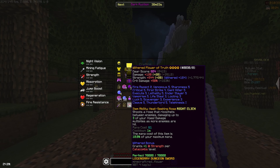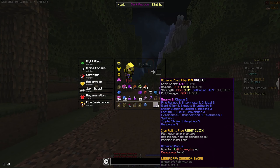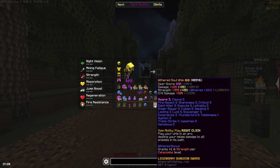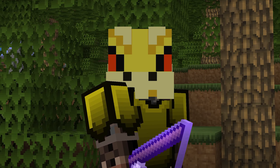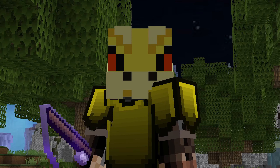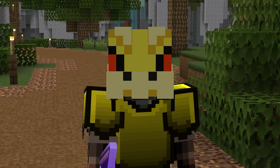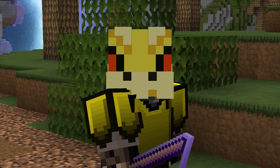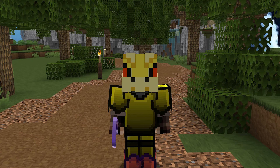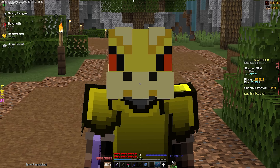My Soul Whip is only two-starred while my Flower of Truth is four-starred, and the damage difference still wasn't that high. I honestly kind of like using Soul Whip — when I was doing golems it shredded through them as well. The healing is also much better: using Siphon, I'd get about one or two hearts each time I hit a mob.